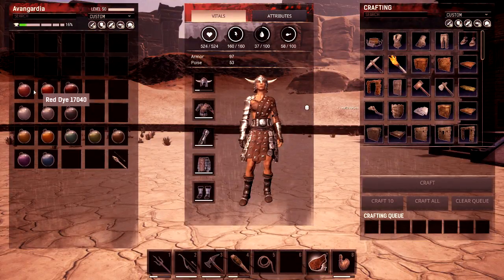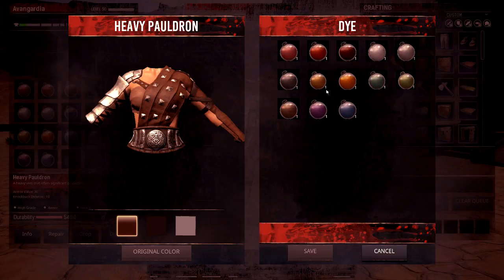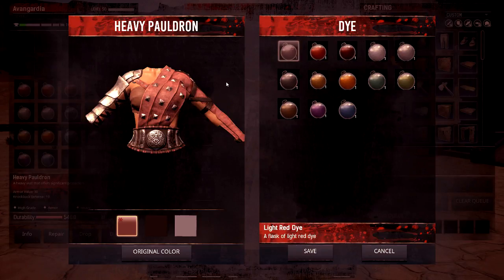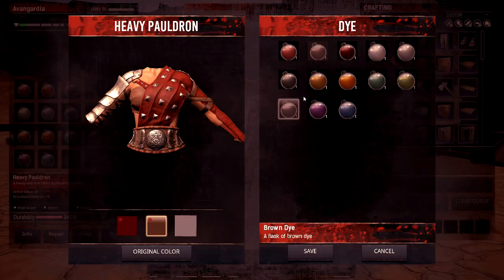I think you just go on the actual piece that you want to color and press dye. I'm going to start with the heavy pauldron. Everything we have in our inventory that is a dye will be displayed here — it's very, very nice. And you have three different areas of this piece of armor that you can color. If you say original color, it reverts back and you get your dye back. You don't get a tooltip when you hover over it, but you see it down here — it says brown dye, so that's good.